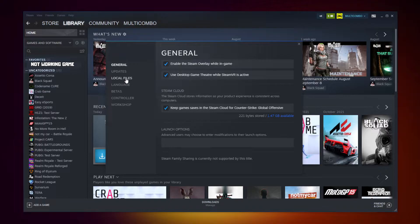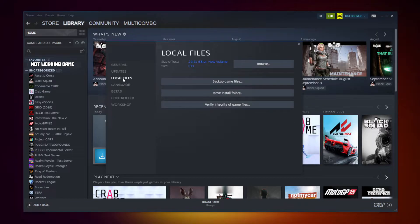Click local files. Click verify integrity of game files. Wait. After completed, select.